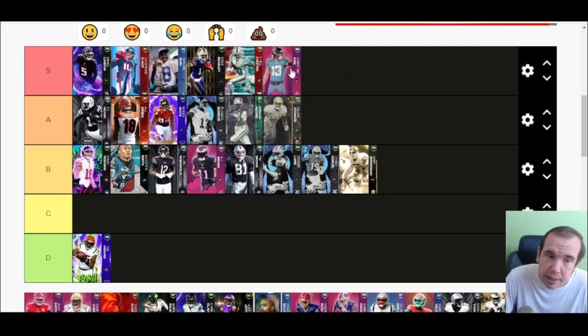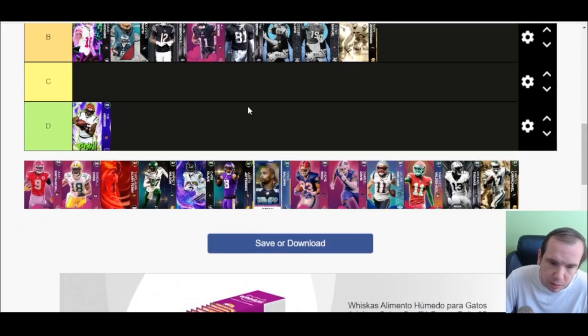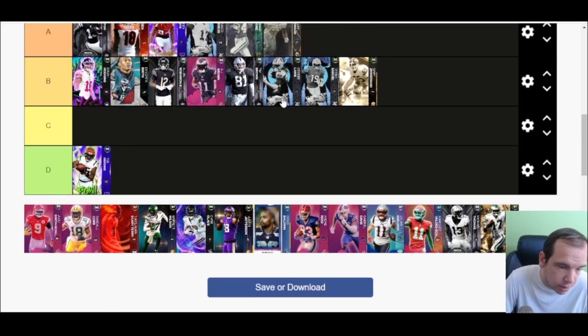Ty Hilton is A tier because Christian Kirk is just a better Ty Hilton — he's one inch taller and has three-plus acceleration. When you have someone that close in stats you're not going to be S tier. There's no reason not to go Christian Kirk unless you're running a theme team. Kirk also gets the same ability discount that Hilton gets, so I would not even worry about it.